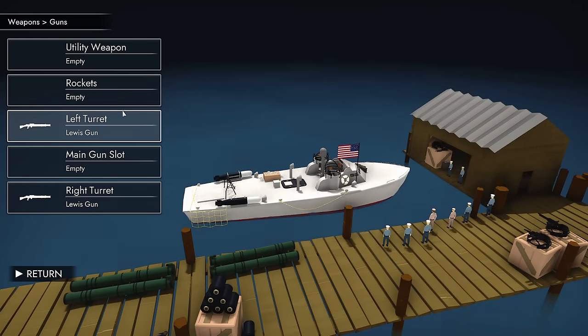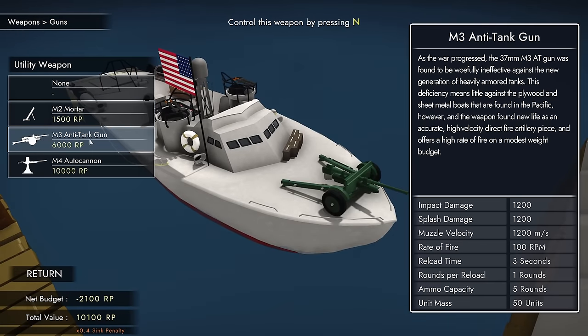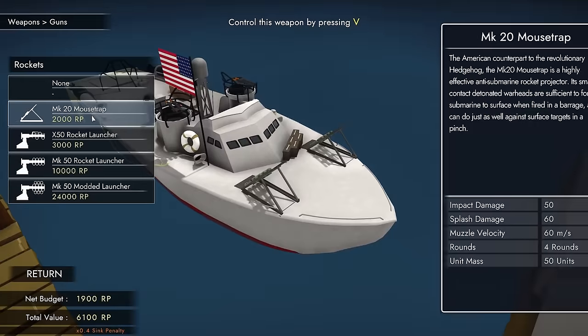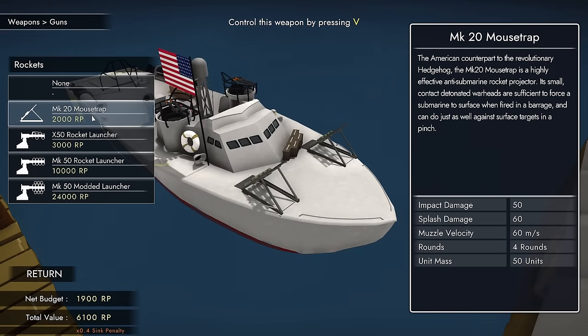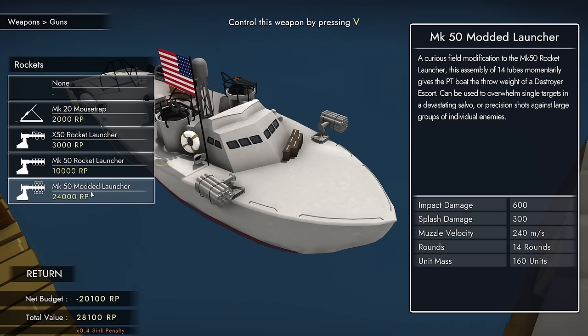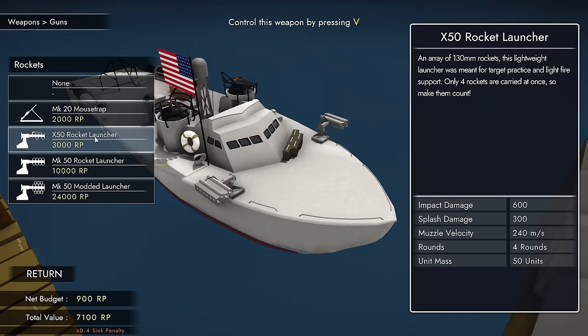When it comes to guns, we have the utility weapon slot up front for either a mortar, an anti-tank gun — yes, you can laugh — or an autocannon. We also have rocket pods, the mousetrap capable of launching anti-submarine weaponry, and rocket launchers: the modded ones carry 14 rounds, the standard ones only 8, and the small ones only 4 — so make them count.